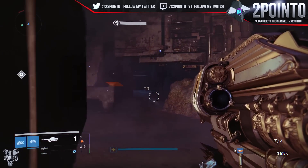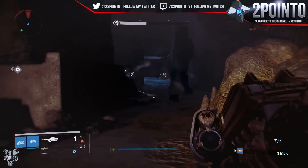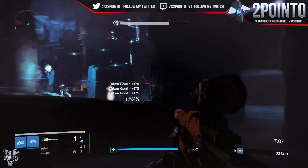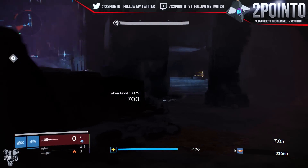Overall: 20 strange coins, two 400 attack special weapons, the facepalm emote, and a ghost shell. Not the best week I've ever had, but to be honest it was one of the most enjoyable weeks of nightfalls in a long time, for a number of reasons in my opinion.